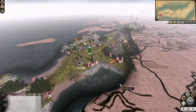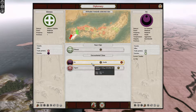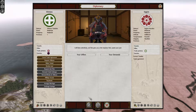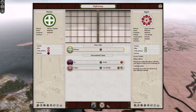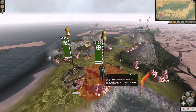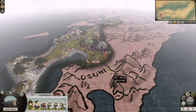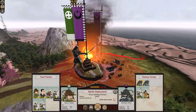Let's check our diplomacy. The Ito are a bunch of jerks — we need to take care of them. Then we have the Sagara; I kind of want to stay friends with them. We have an alliance with these guys, which is good. They might help me against the Ito. Let's get this army and the Daimyo involved, then we go to Osumi.